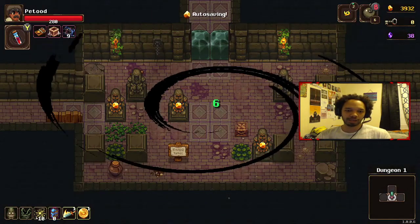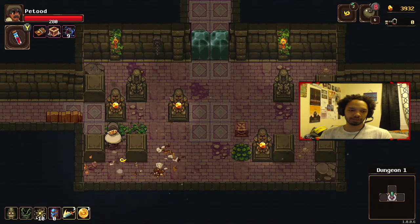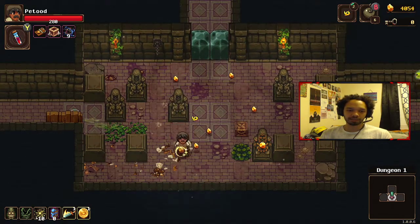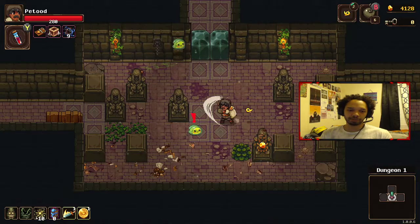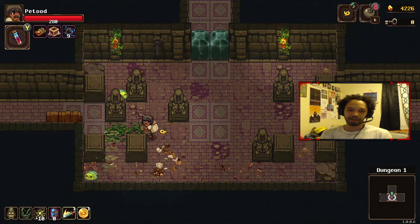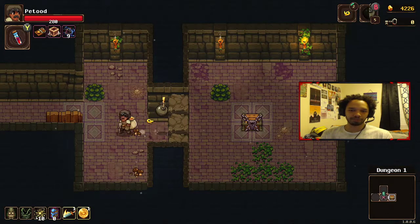When we get to the second layer of dungeons we start dealing with mages and stuff — they can shoot arcane balls at us and they can also heal. So if there's like two of them in the same room it can get really insane. Delvamore dungeon is what this is called. All the gold is in these statues now instead of the rocks. I hate these little green things — they're so cute though. I love how you just hit them once and they go flying. We have bombs for days.